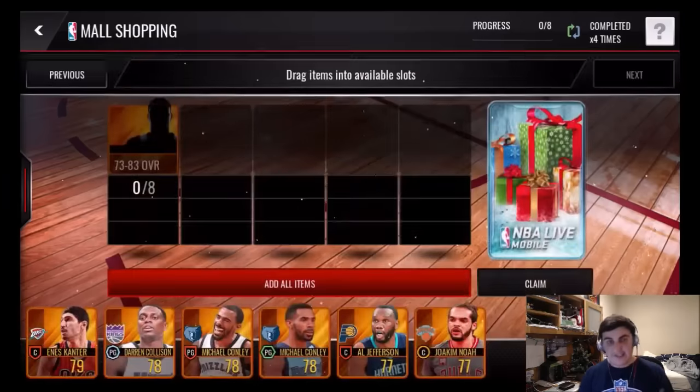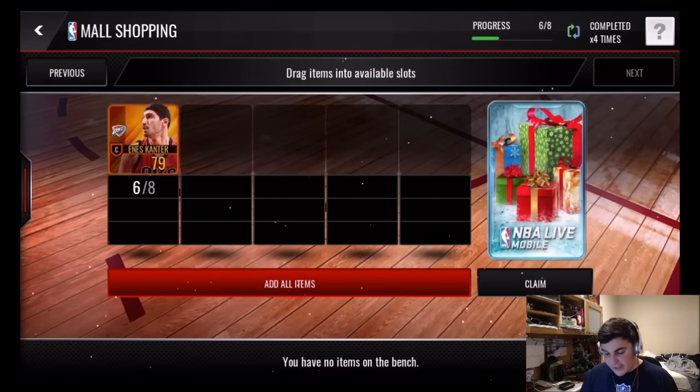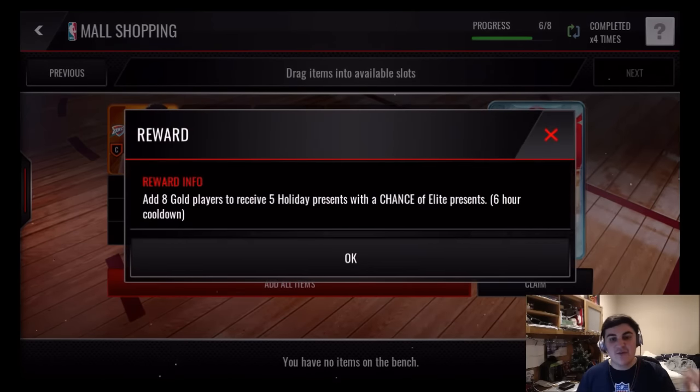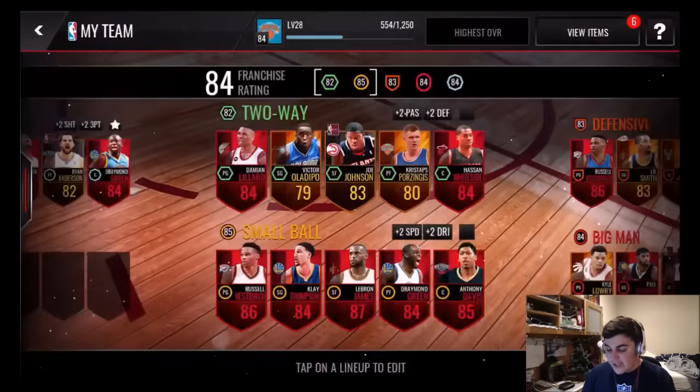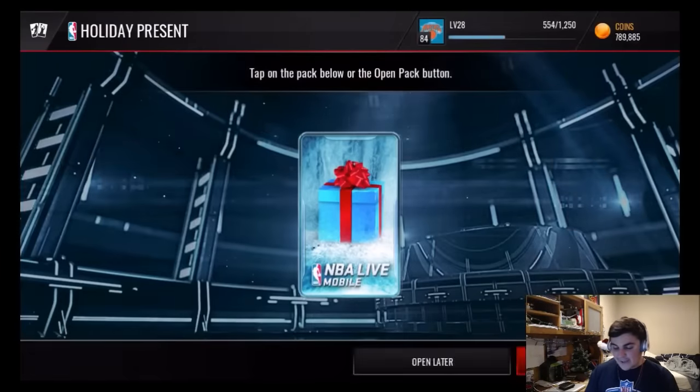If you go to the next set right next to it, this is Mall Shopping. You add a bunch of gold players, and you can do this every six hours. You get five presents and a chance at some elite presents. I have yet to pull an elite present — still working on trying to get that.